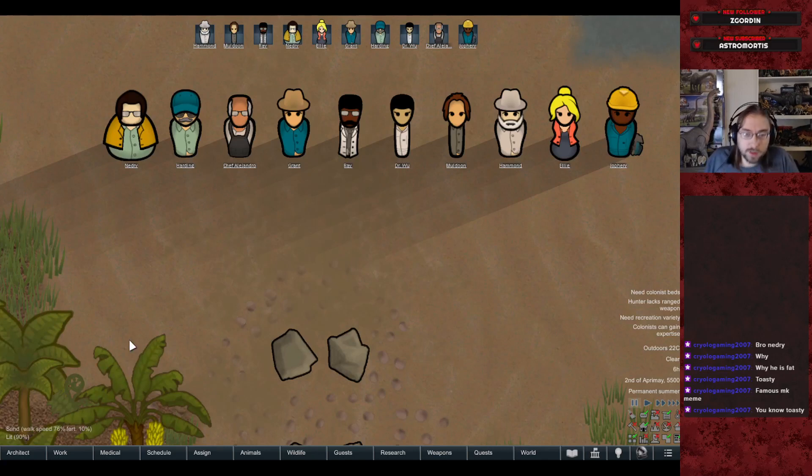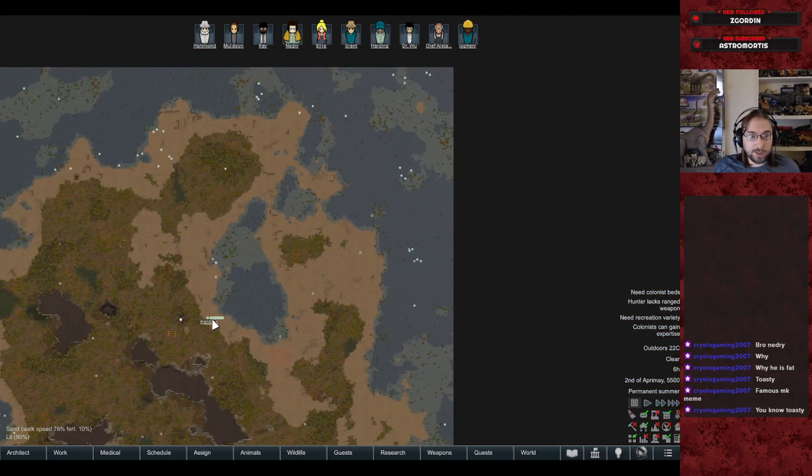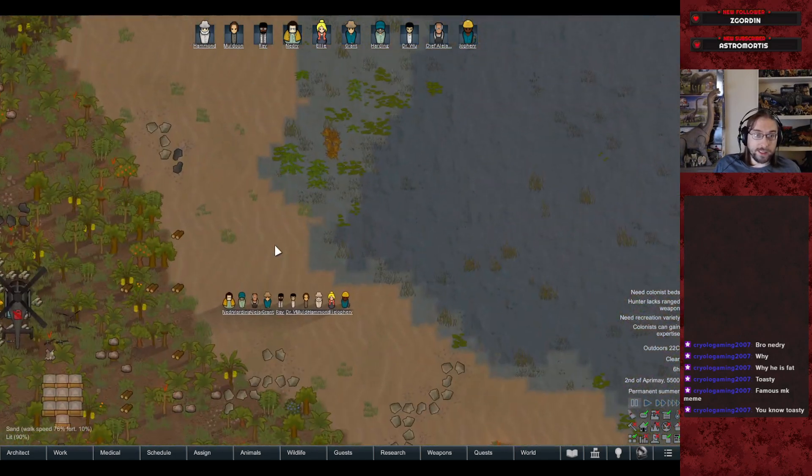Welcome to a new series for the channel — we'll be doing a big Rimworld mod pack. The full mod listing can be seen in the description. What we're going to be doing is running InGen while we build a Jurassic Park on this randomly generated island.